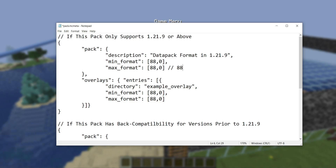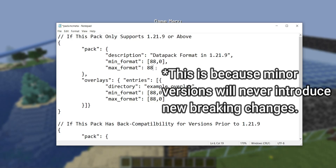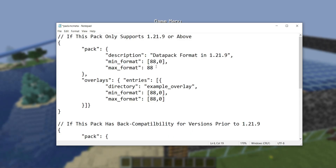The current data pack format is 88.0. It's no longer an integer — it looks like a decimal. When putting it into the min and max fields, you specify it as a two-element list where the first element is what comes before the decimal point and the second is what comes after. So 88.0 looks like [88, 0]. It also still accepts single integers — if you put max_format as just 88, that implies compatibility with all minor versions under 88, up through something like 88.5, but not 89.